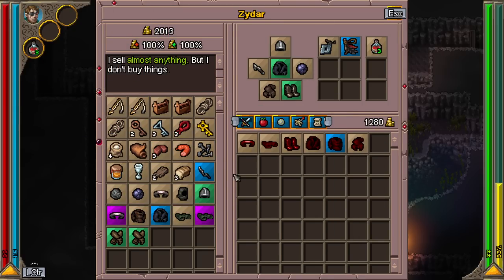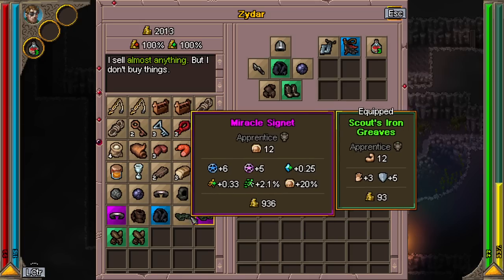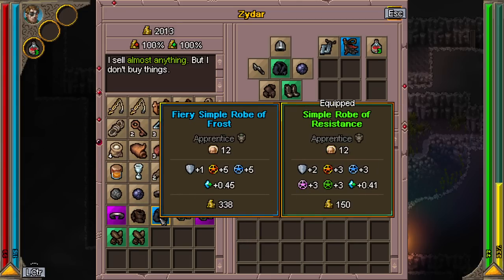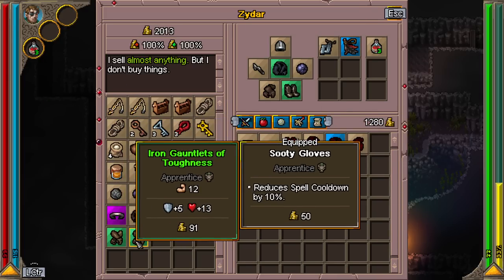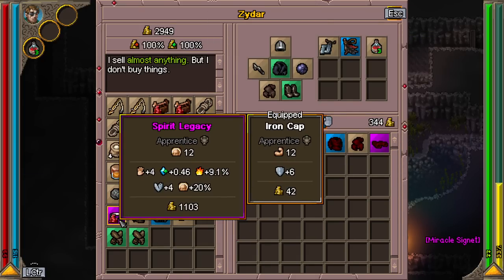How much money do I have? I've got 1,200 bucks, so I can get some cool purple shoes which seem pretty good. I've also got a fiery robe of frost — this gives me some frost resistance and mana regen. I think I'd rather have... these purple shoes — reduce a spell cooldown, no. I'm going to take these purple shoes. Splendid, I thought so.